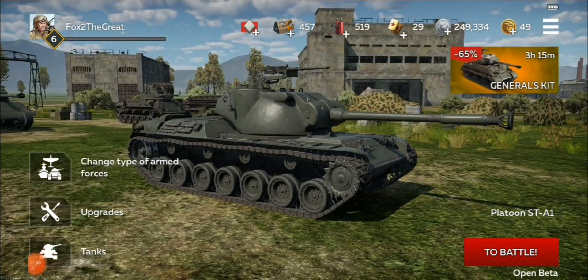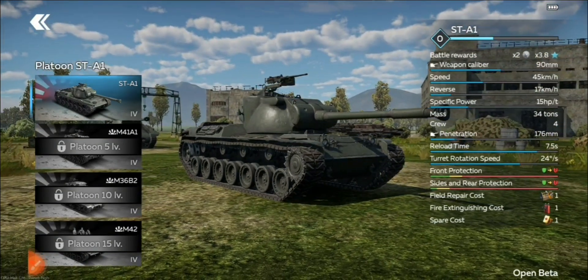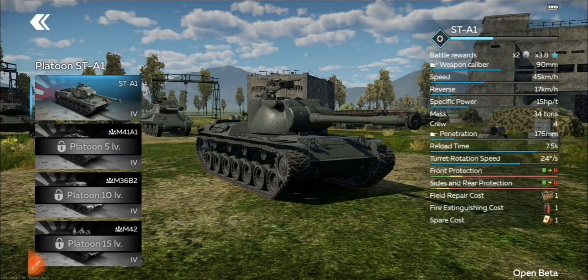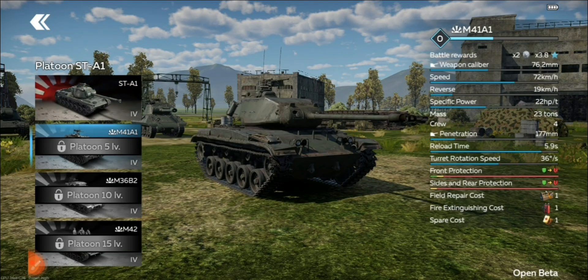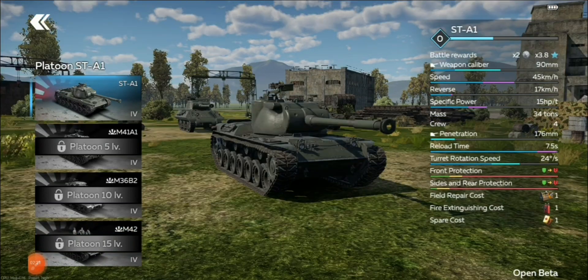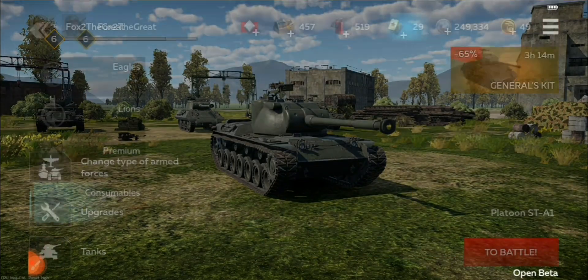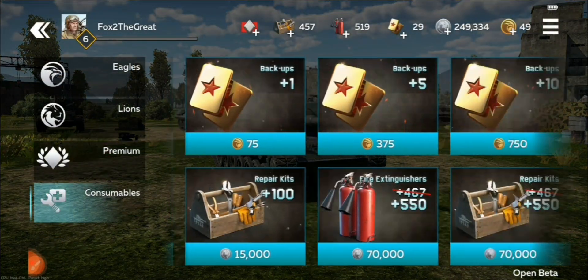The way the platoon system works is you'll buy a tank platoon, and using the blue XP you earn, you'll level up each couple of battles. Every five levels, you'll get a new vehicle in the platoon, and you can respawn in a different vehicle from the platoon for completely free. Now you have three lives per battle, but if you only have one vehicle in the platoon, you have only two lives. If you respawn in the same vehicle, it will cost you backups. So that's why it's important to try and get more vehicles in the platoon so you're not using those backups.